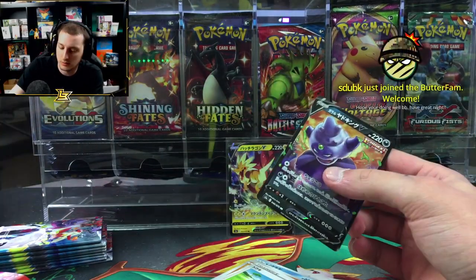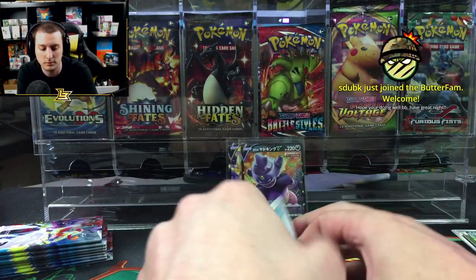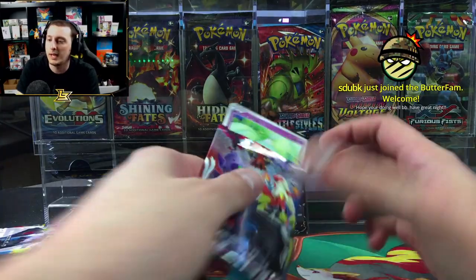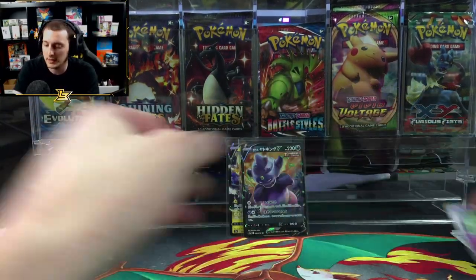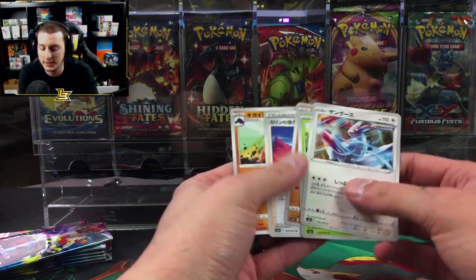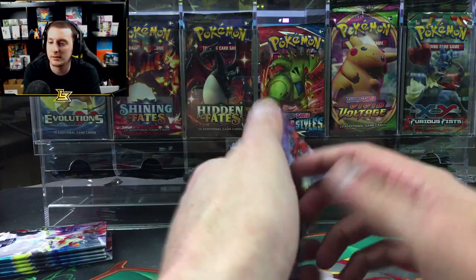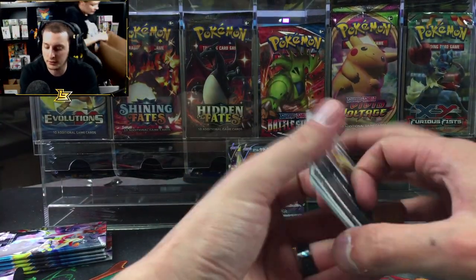All right, second pack — Dractazolt. And another one — we got Galarian Slow King. S-Dub with the 83 months — I appreciate it! Thank you, S-Dub. Get some love in the chat guys — that's a long time, tier 3 for 83 months. Show some love for that man!